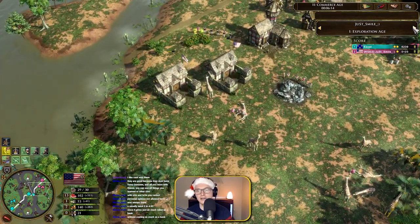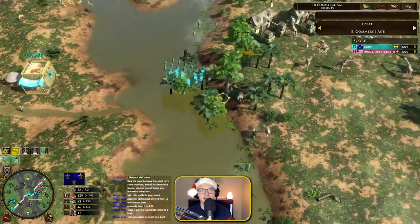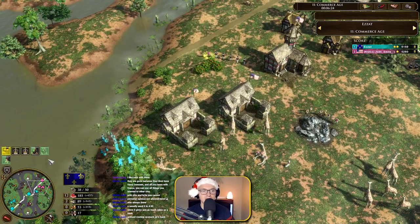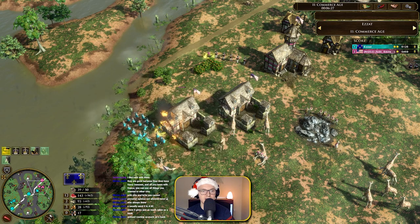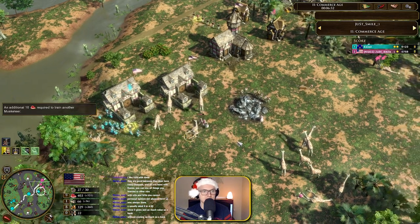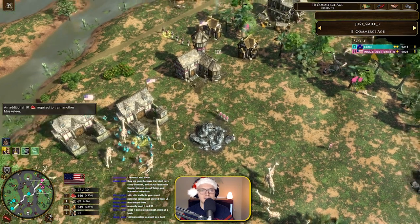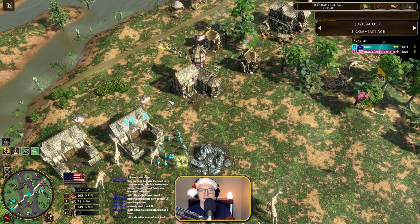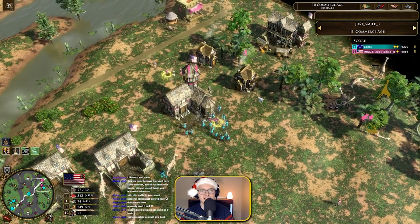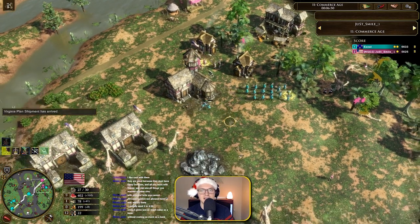He hasn't gone for the classic Spanish immigrant card where you put an outpost and go fast fortress — it looks like he's playing solely in age two. He's put a forward barracks out and going with a good old eight crossbow musketeer timing. He's already got 700 coin — we're not sure if he's going to age up or stay in age two.